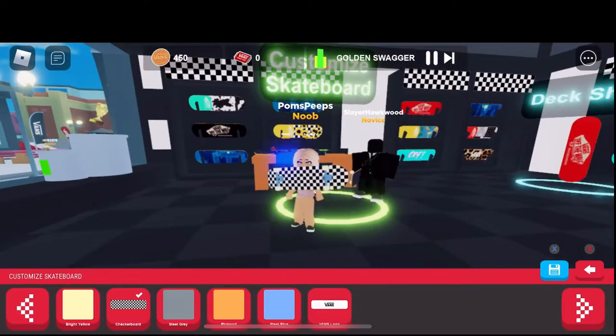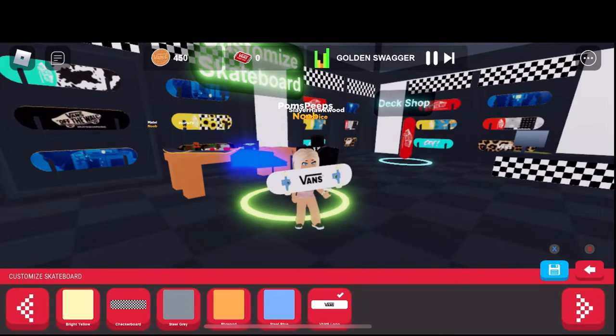Over here you can customize your board. Now we're going to go over to the Roblox headquarters for the free hat.